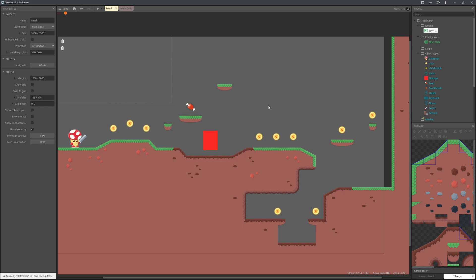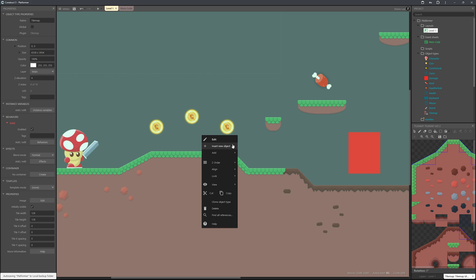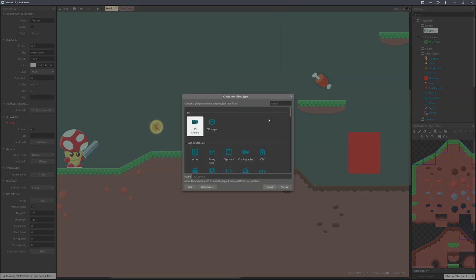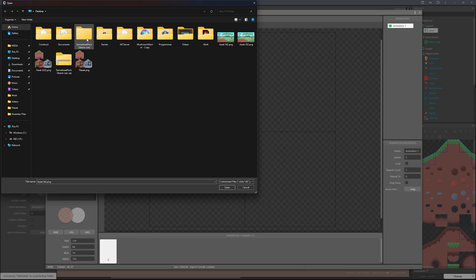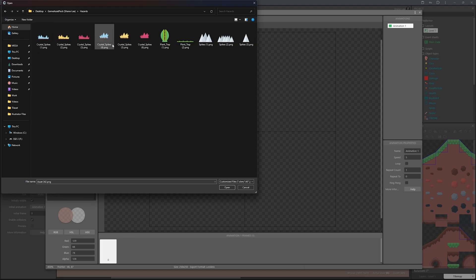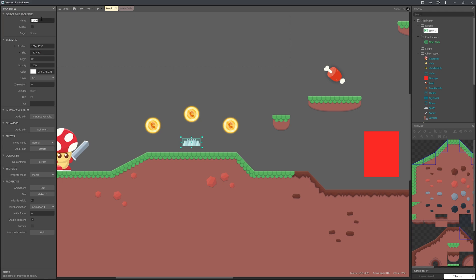First we'll add a spike — it's dead simple and great for filling your level with hazards. Insert a new sprite object, head over to the game asset pack, go to Hazards, and choose the larger spike. Then go to the collision polygon and adjust it — I'll delete a couple of points and give it a bit of leeway. Name it 'spike'.